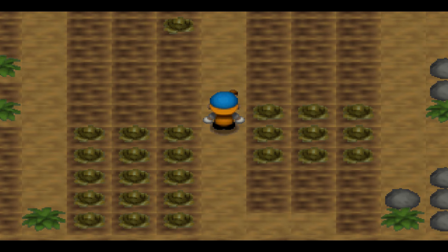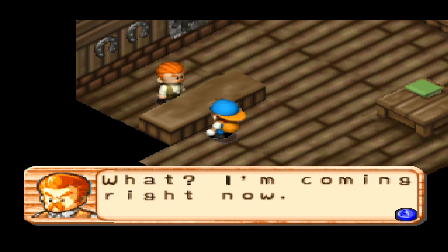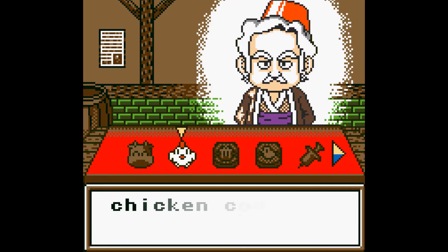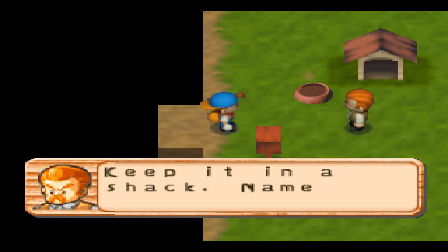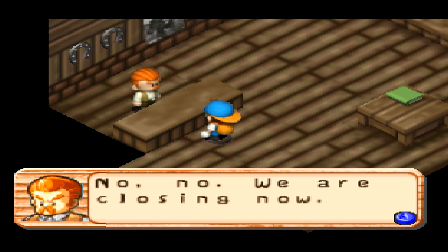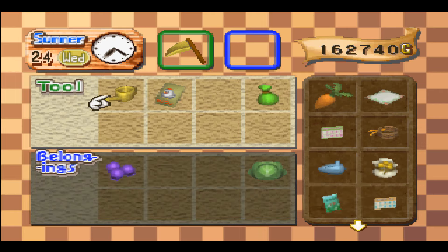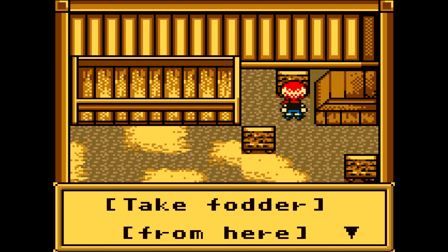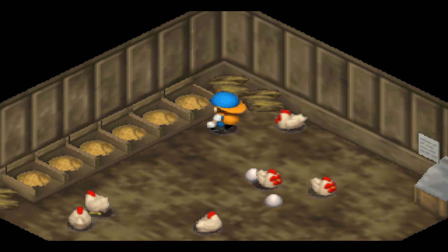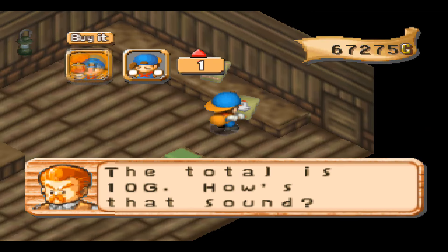At least you don't need a bunch of grass planted or fodder to buy animals now. But it's practically impossible to buy multiple animals in a day, unlike last game, because Doug insists on going to your farm right away to bring you the first one and then he's closing up shop. Cutting grass does not give you chicken feed as well as fodder, unlike in all of the previous games.